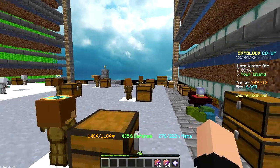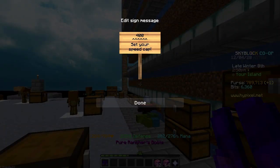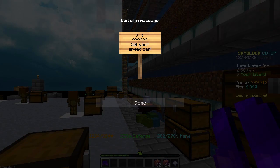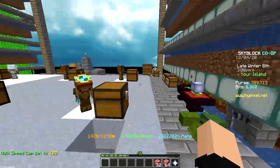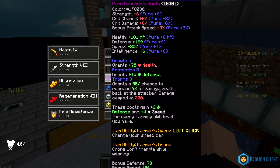Do I right click? Do I shift? Oh — left click. This is so cool! If I set it to 100 and then wear them, my speed is 100. This is so useful — I'm way too fast for my own good, so these boots are really really helpful for me.